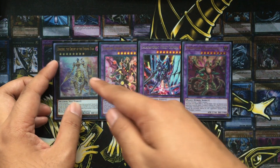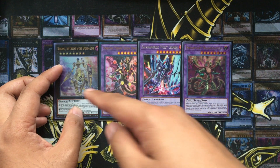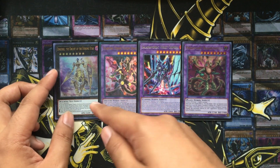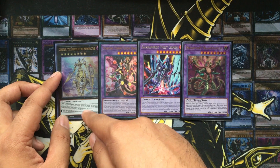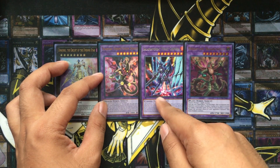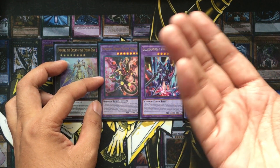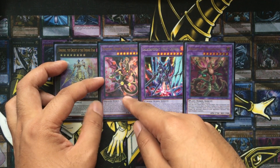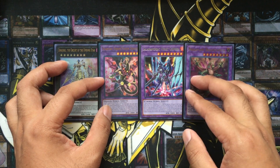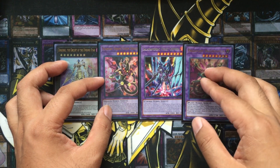The Super Polymerization monsters I'm using are Starving Venom Fusion Dragon, Salamangreat Violet Chimera, and Predaplant Dragostapelia. When you get Dingirsu out onto your field and special summon it to a zone that Rusty Bardiche points to, you trigger two removal effects for the price of one move. In addition to sending one card your opponent controls to the graveyard, you can instead attach one of your banished machine monsters to this card as XYZ material. Salamangreat Violet Chimera is for when you're going against Salamangreat, Starving Venom is for dark attribute monster-based decks, and Dragostapelia you can use against Thunder Dragons to out a Colossus or remove your opponent's Hot Red Dragon Archfiend Abyss.